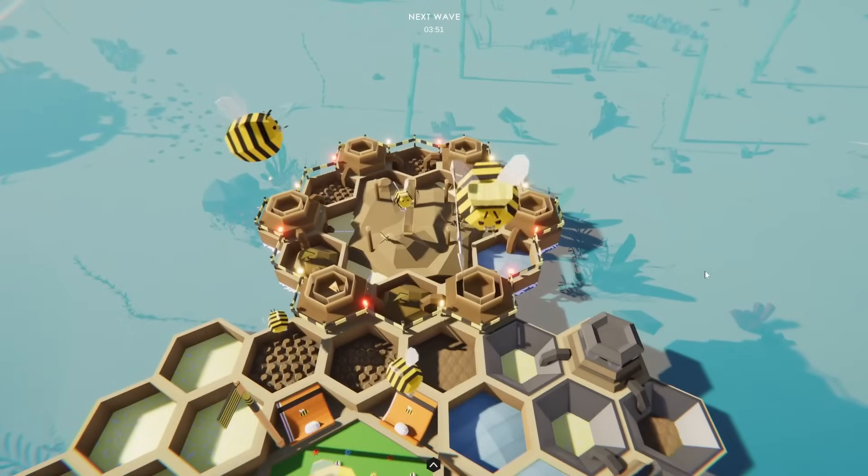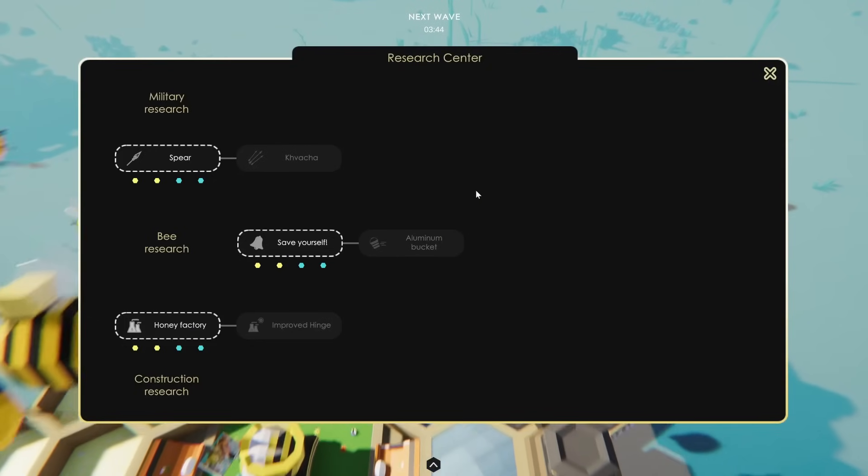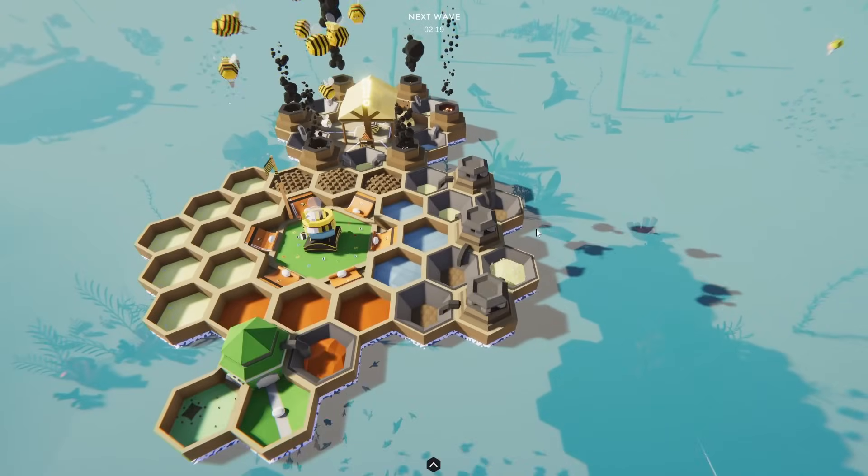I would have used an old save to bring us right into the third era, but the game didn't like me doing that, so we have to do all this process. It's fine though — shouldn't take too long. Once they're done burning all the pollen, we can make the honey factory.